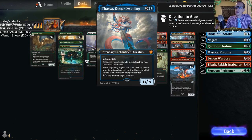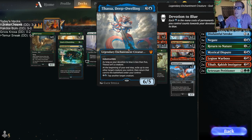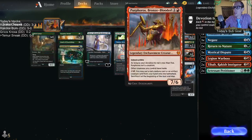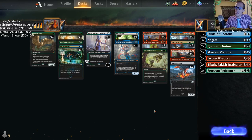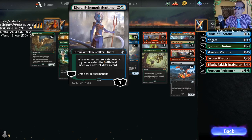So that's what those do. Then we have Thassa to exile the creature and flicker it, bringing it back onto the battlefield under our control. So we don't need to sacrifice it with Purphoros or put it back into our hand with Ilharg. That's kind of what the deck is doing.